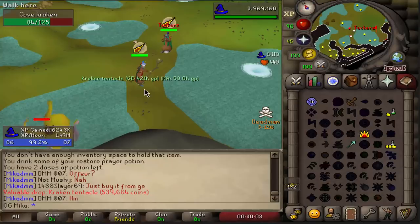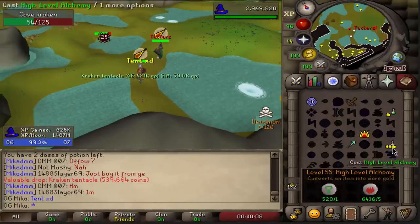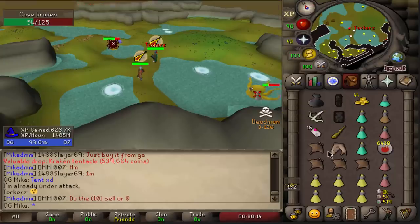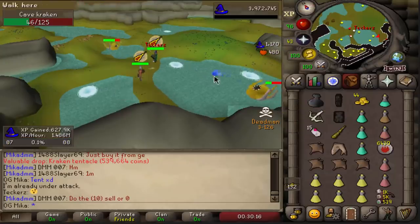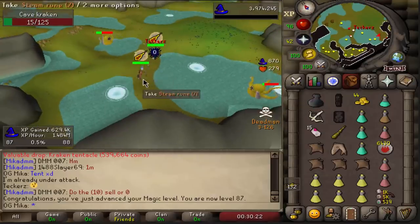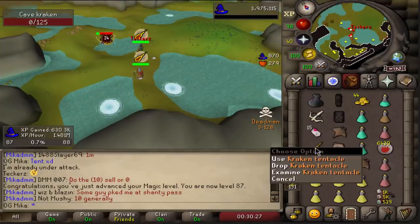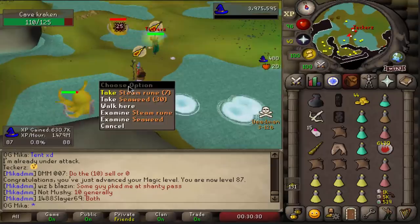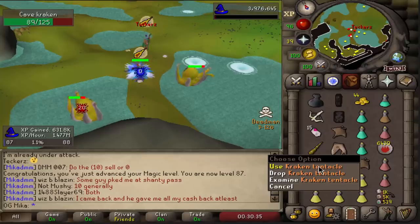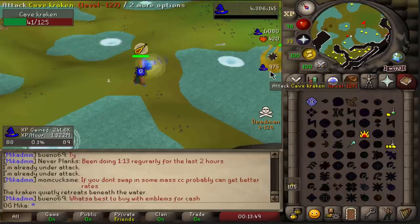I got a Kraken tentacle! That's like 10 times as rare as the Trident, and I got offered over 100 mil for a Trident. The tentacle isn't that useful on its own — it creates a Tentacle Whip, which fair enough, it's very good. But there's VLS and VLS is better. In every other tournament before VLS was a thing, that was by far the hardest and best item to get.